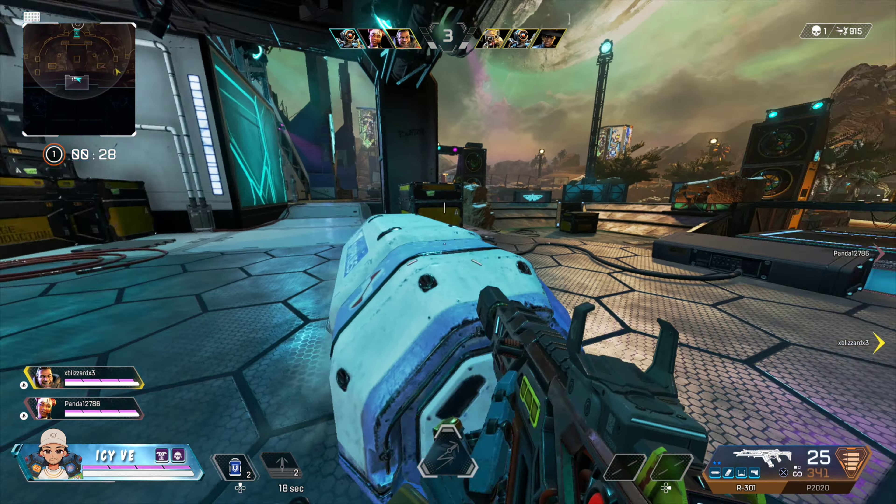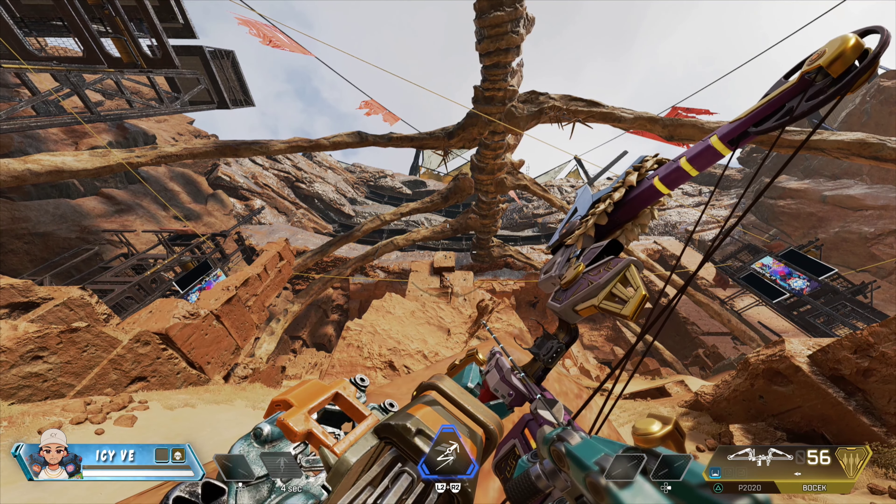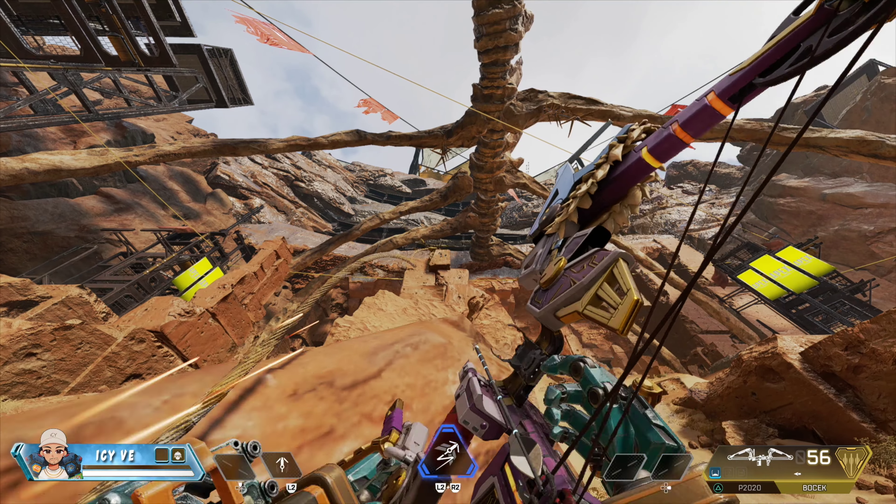We're just gonna go in front of the dummy right here in the middle and we're gonna keep shooting him until he is one tap. There you go, now he's one tap. We're gonna come into this rock that's right in front of the dummy — it's kind of lined up in the middle. As soon as my grapple's ready I'm gonna hit this grapple, and while I'm in the air I'm gonna try and hit him. That's pretty much the challenge.